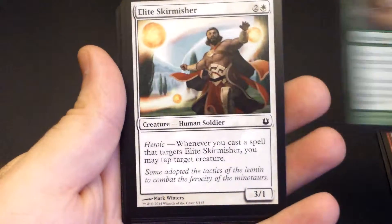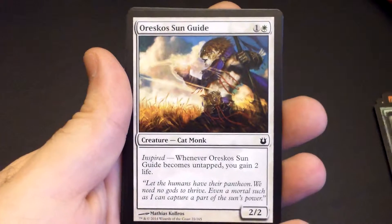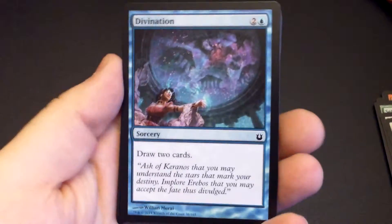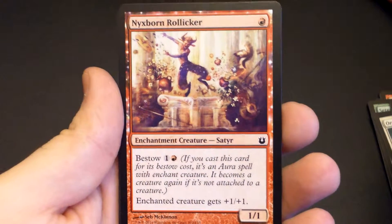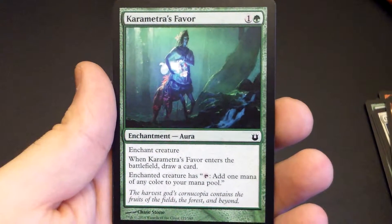Satessan Ulthsworn, Elite Skirmisher, Oresko's Sunguide, Divination, Nyxborn Rolliker, and Karametra's Favor.